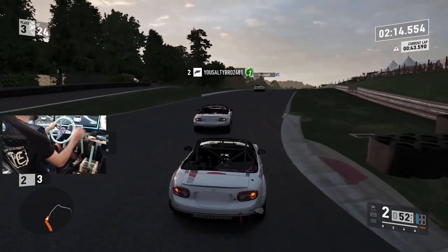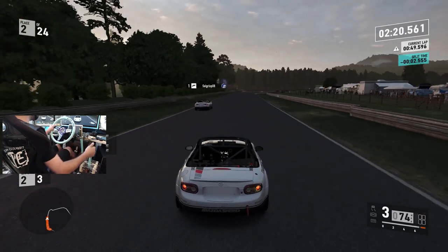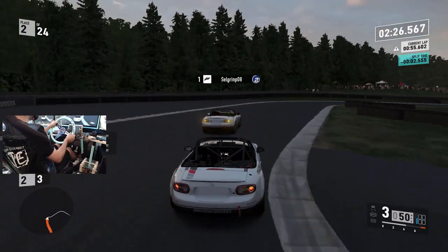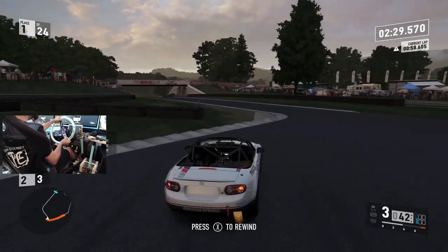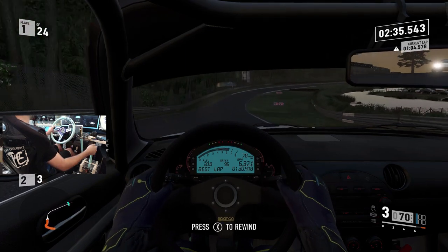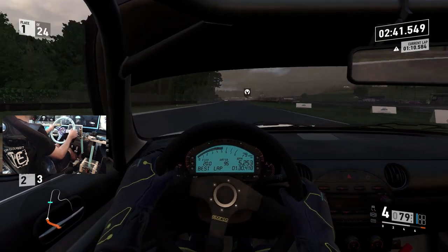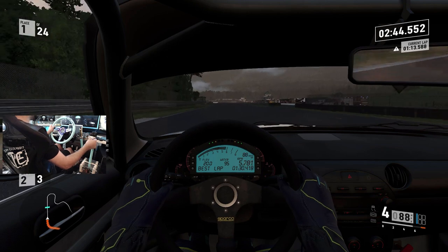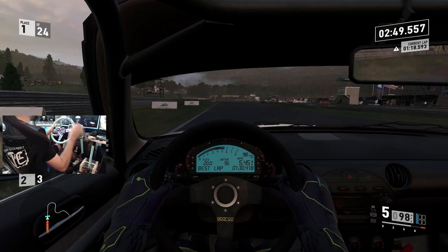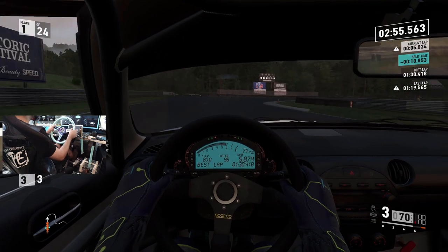I definitely should have turned the difficulty up on these guys because apparently it's lower than I thought, and I'm just out driving them in pretty much every corner. I do like the interior of this MX-5 because it's got the full digital cluster. I wish it had an NRG wheel like my wheel setup does, but it's got a Sparco — can't really change that. We are on our Logitech G920 with our NRG Innovations wheel, as well as our NRG Innovations bucket seat, hydraulic handbrake, and sequential shifter.